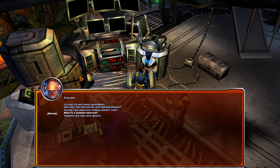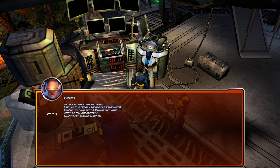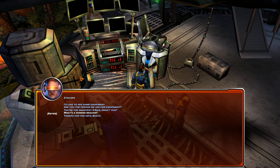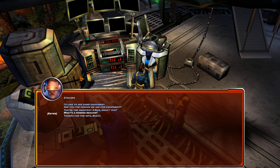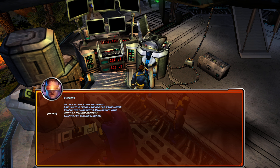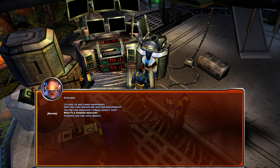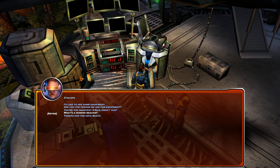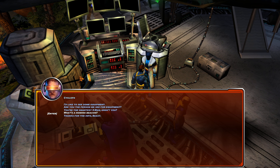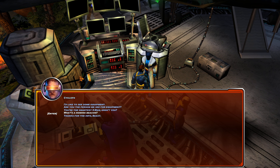Gambit has his original costume, the blue and gold Jim Lee era one, and another version of his original which looks just a little bit better. There's a perk bonus system — if you have certain team members together like Jean Grey and Rogue, you get the 'double date' buff: 20 health per KO. Little neat bonuses but not really necessary. That one Jean Grey skin is kind of glitched out — it's pretty strange, I don't know what happened there.